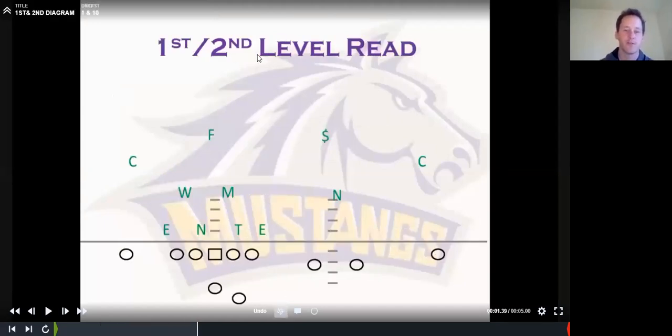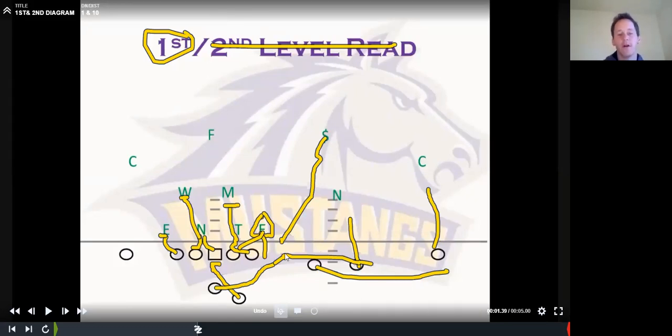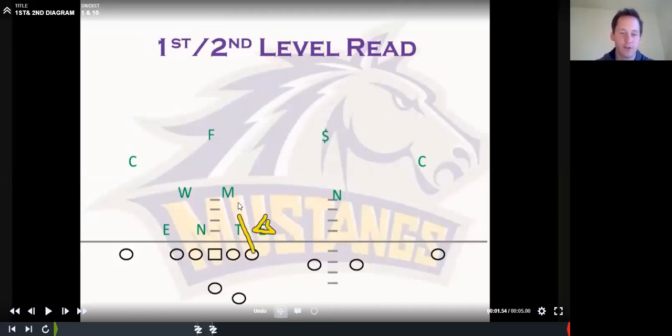Now let's talk about first level reads. We would read the end and have inside zone. We'd be doubling and locked on here, then doubling this guy up to the backside linebacker. That's a first level read — we'd have some kind of bubble or quick screen. We can either throw this pre-snap or we can read the end. If he comes down, we give it; he squeezes, we pull it. Maybe they rotate him down, he tacks us, we flip the ball out to the bubble. The difference between first and second level: on a first level read, the tackle moves up here; on a second level read, the tackle takes the end and we read the backer instead.